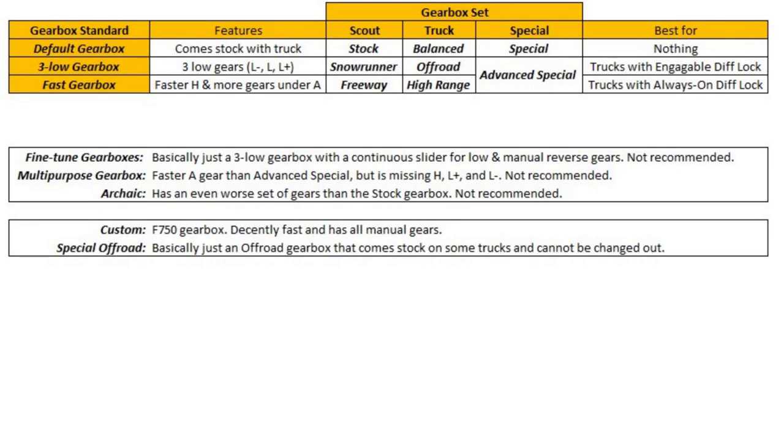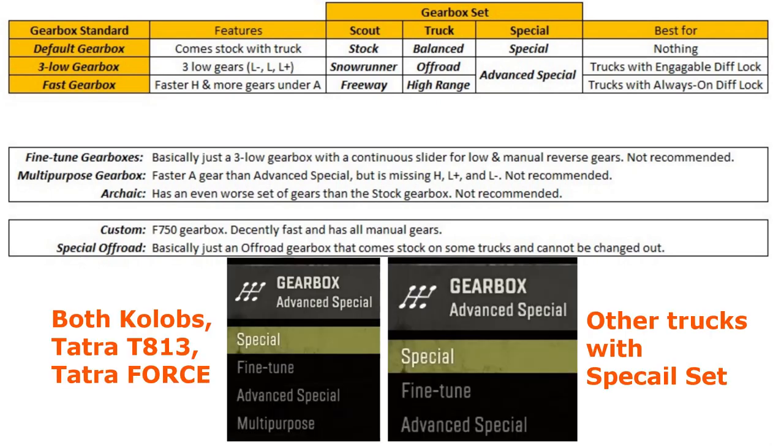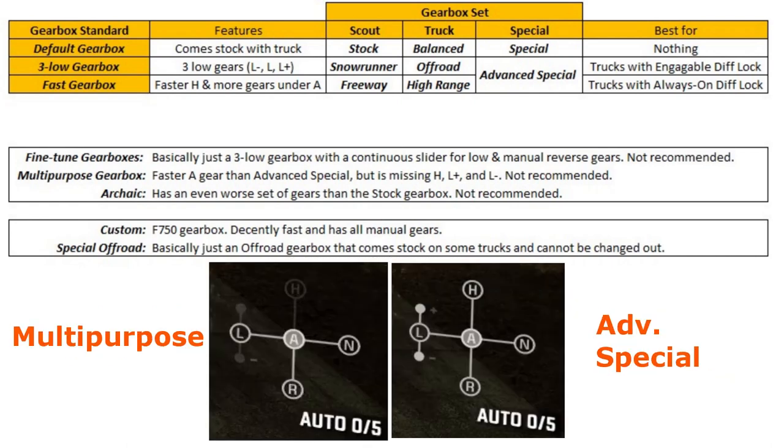The multi-purpose gearbox is a weird gearbox only available on some trucks with the special set. It has a much faster auto gear than the advanced special — both only have five gears under auto, but the fifth gear on the multi-purpose is much faster, giving your truck a higher road speed. The trade-off is that you will suffer the moment you go off-road because you are missing low plus, low minus, and high gear, which is a huge compromise. This gearbox is even worse than the fine-tuned gearboxes because it's simply not worth giving up three precious manual gears for extra road speed — any time you save on the road will get taken back the moment you enter rough terrain, which happens on basically every route in SnowRunner. So the multi-purpose gearbox is something I recommend staying away from.